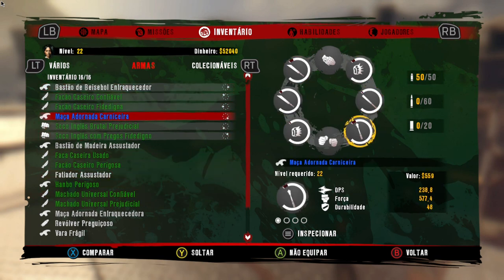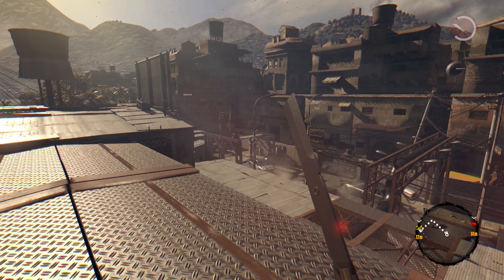O maior nível que tenho agora aqui é nível azul. Não apareceu nenhuma arma de nível roxo, que é um nível acima do azul, nem de nível amarelo, que é o maior nível do jogo, acima do roxo.